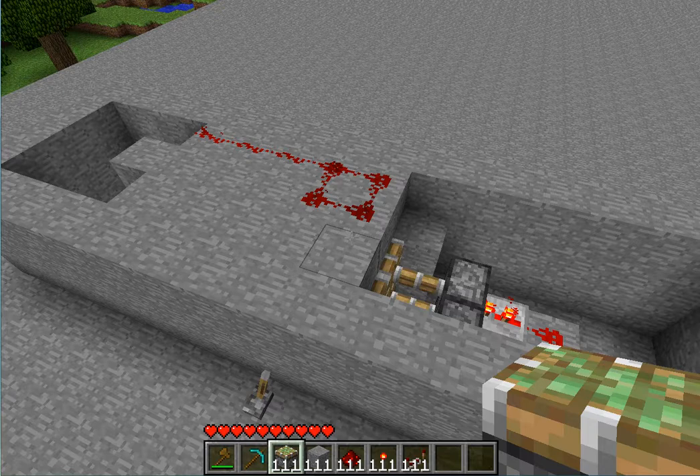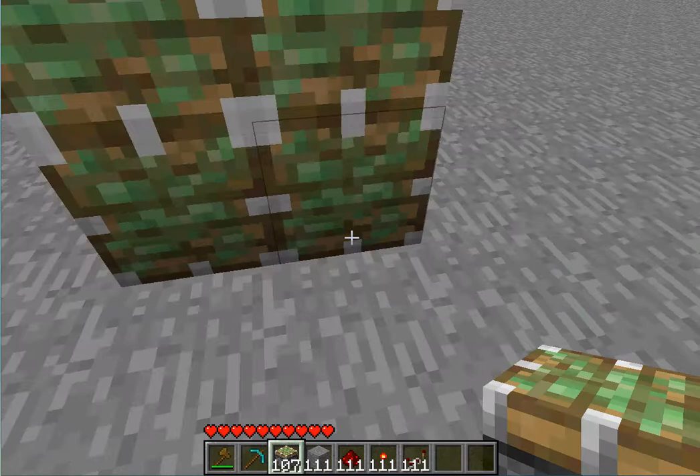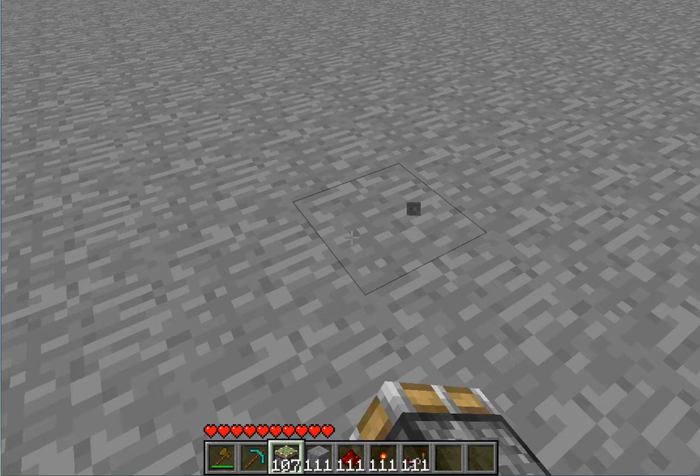First you want to put down 4 pistons and then go 1, 2, 3, 4 — actually 5 blocks away — and place another 4 pistons.